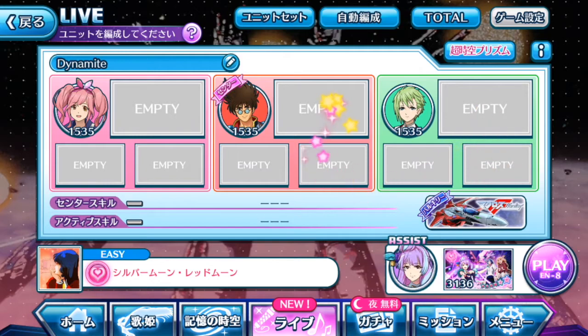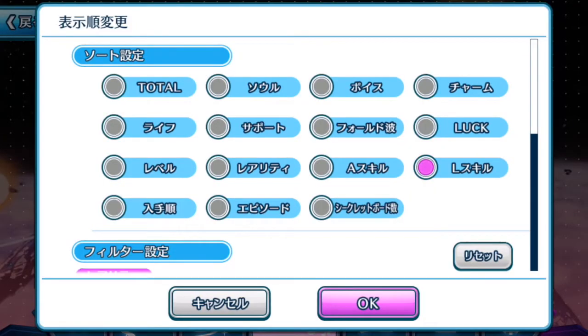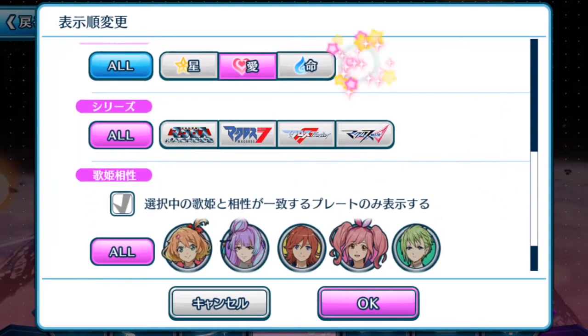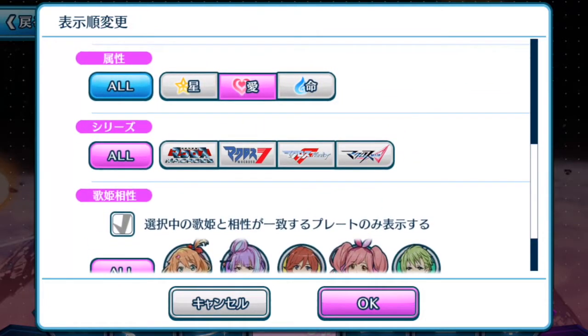Tapping the active plate slot, using the subtab to arrange by active skill, then choosing the color of the plates we want. If you're playing a rainbow song, having it under 'all' would be a better option. But since it is a single element song, we choose the heart or love element to be equipped to our divas.